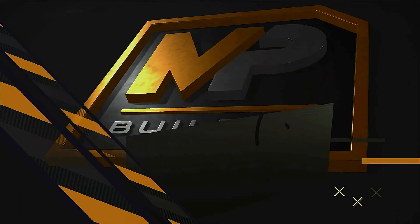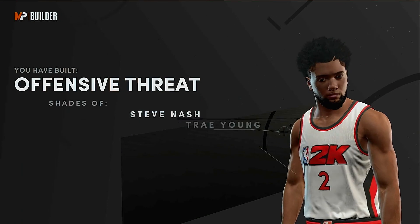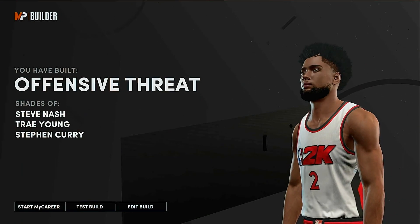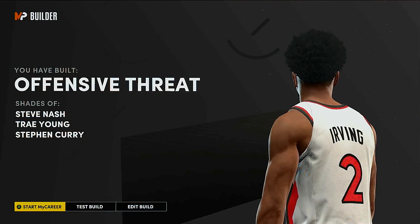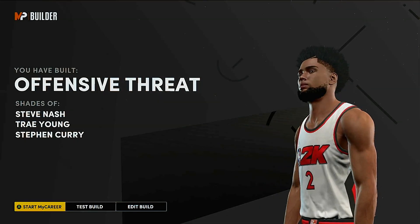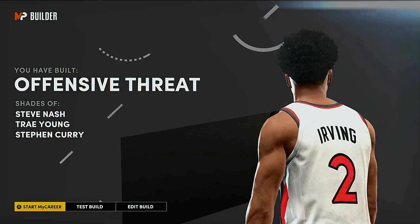As you can see, we made an offensive threat build that compares to Steve Nash, Trae Young, and Stephen Curry — and Kyrie fits right into that mold. Make sure to hit that like button, sub to my channel, and turn on post notifications so you never miss a future video. I'm Dreezy and we're signing out.